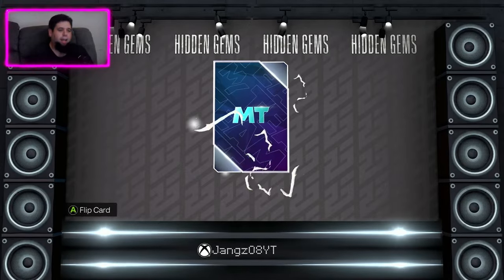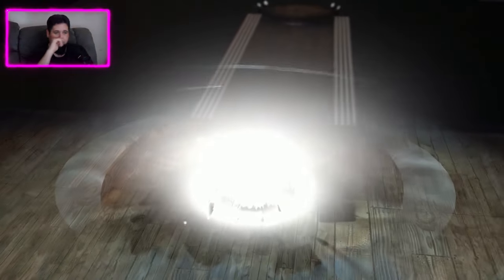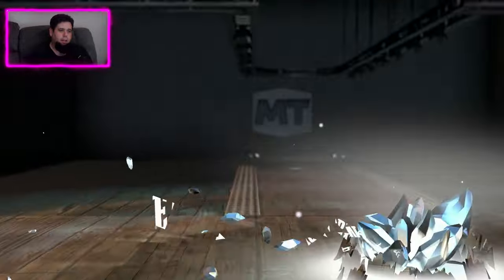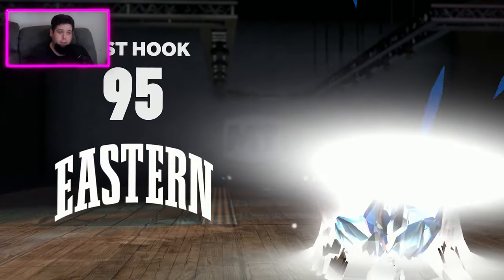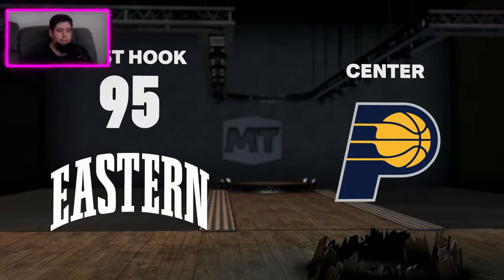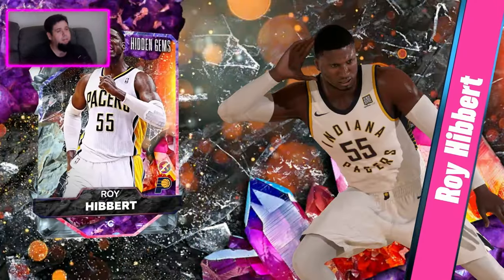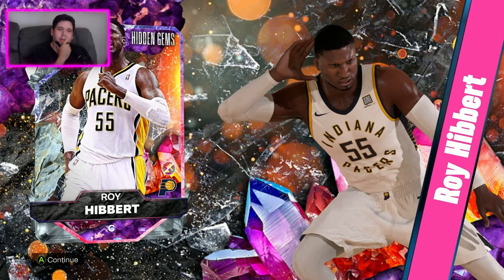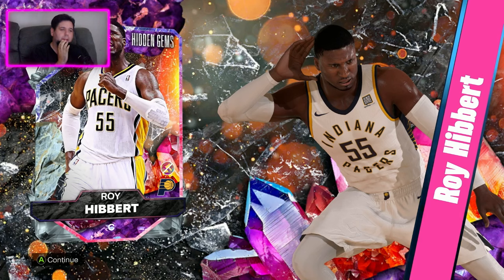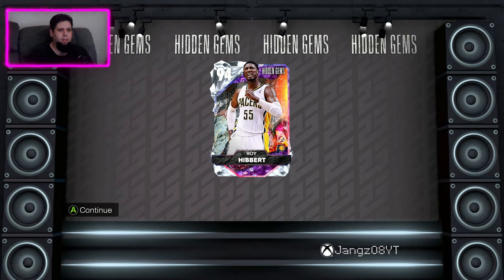There's our diamond glow. Let the lightning go around. Let's flip the bad boy, and as always, we're going to try and guess who we get. Eastern Conference, 95 overall — so it is a big guy. A center. Is that Rick Smith? Roy Hibbert! Okay, not the player that I was looking for — a center-only Roy Hibbert. I feel like we've got a lot of centers right now.